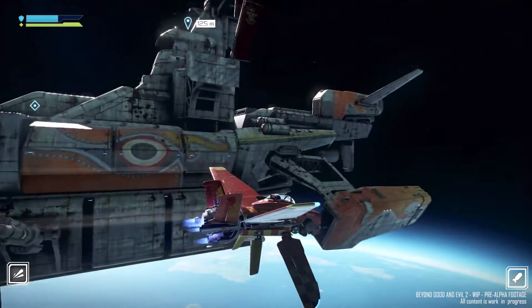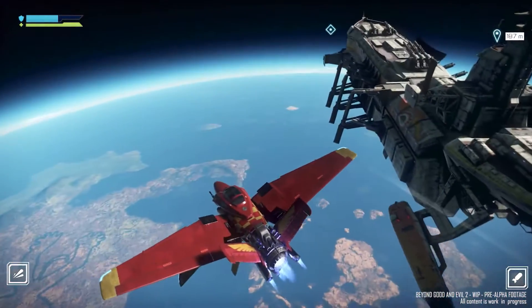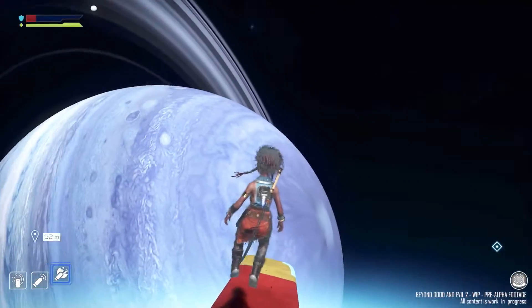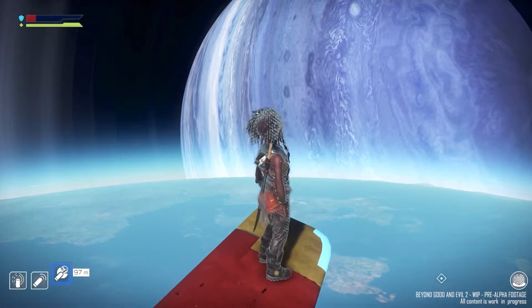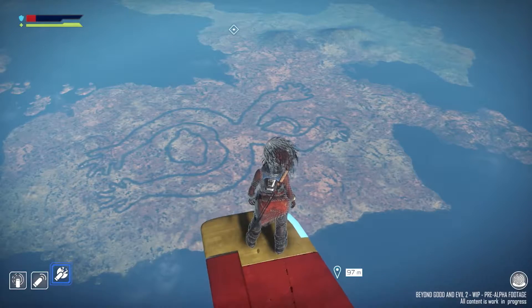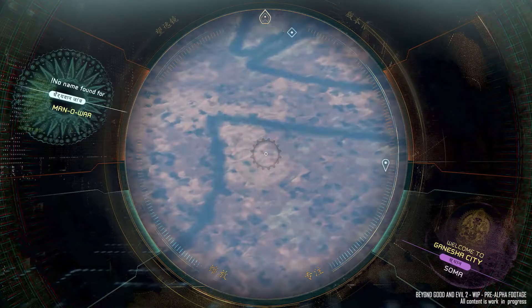Even out here in orbit, you can seamlessly transition from piloting a ship to spacewalking with a nanospacesuit to protect you from the vacuum. Popping out of the cockpit and into the cold abyss of space allows you to use your spyglass to investigate a planet, peering down at treasure-hiding geoglyphs.